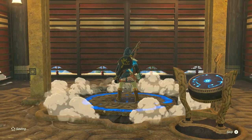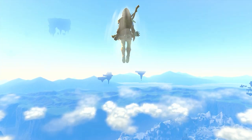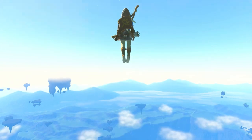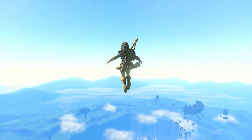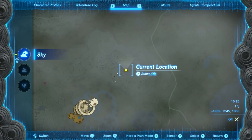You can find the Glide Shirt on Courage Island at the coordinates -2400, 0824, and that is a sky island northwest of the central Hyrule sky.